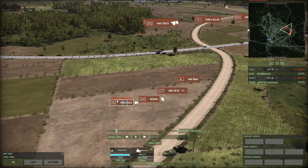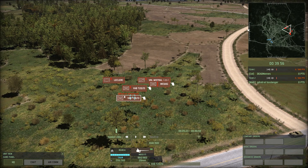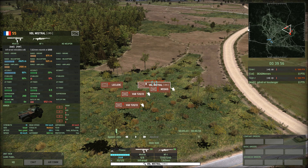Boulanger has Commando Para, Panzergren 90, 10RC, and a VAB AA. Then a Leclerc — interesting. More Legion, Panzergren 90, and VBL Mistral. It's a unit I want to like, but it really isn't that good. Part of it is, if I recall correctly, it's air optics — his ability to detect helicopters and planes is not that good. I can't remember if air optics affects helicopters as well.